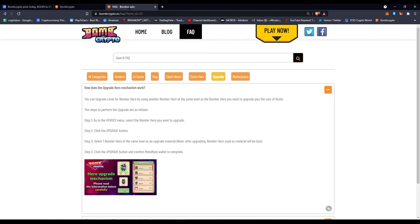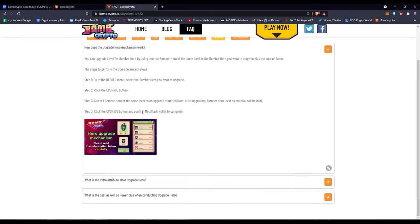To upgrade: go to the heroes menu, select the bomb hero you want to upgrade, click the upgrade button, and select one more bomb hero of the same level as the upgrade material. After upgrading, the bomber hero used as material will be lost — you won't have the second one anymore, but you'll still have the first one with boosted stats. Then click upgrade and confirm in MetaMask to complete.